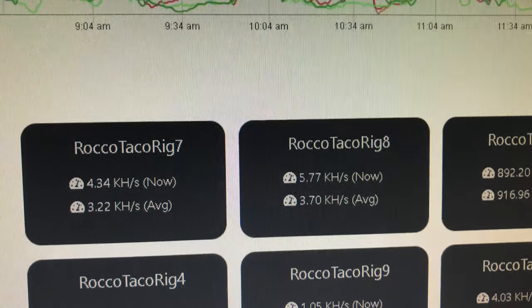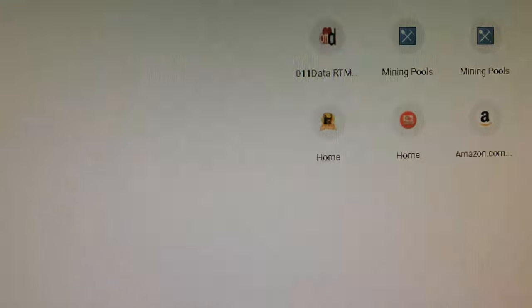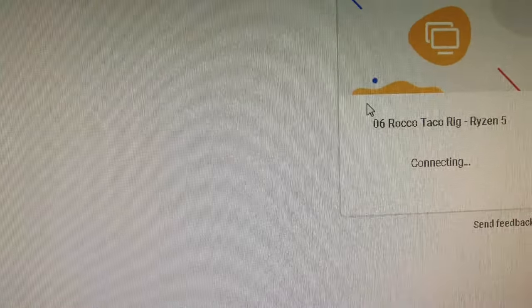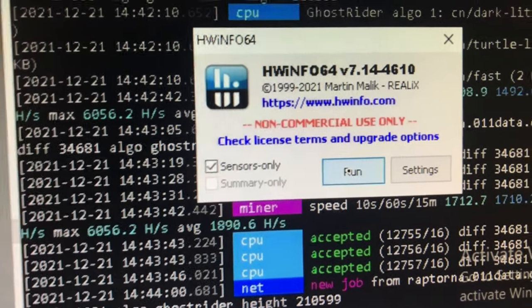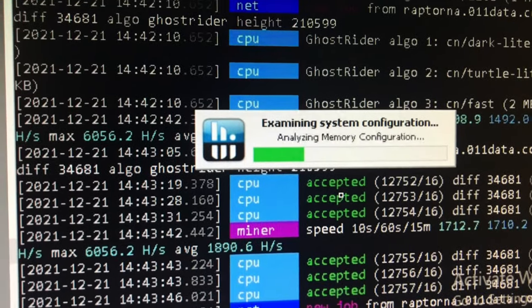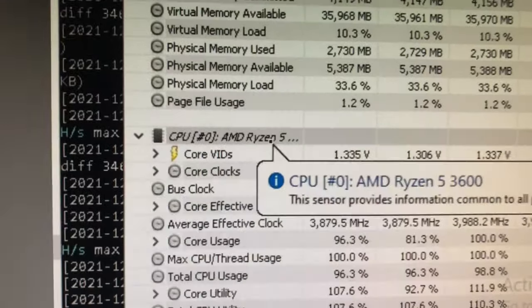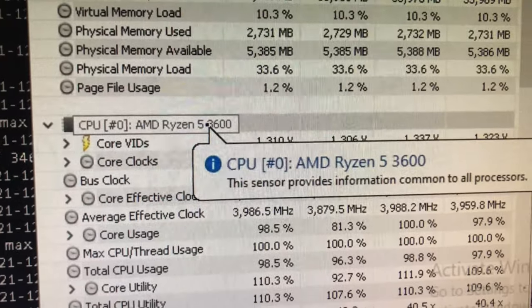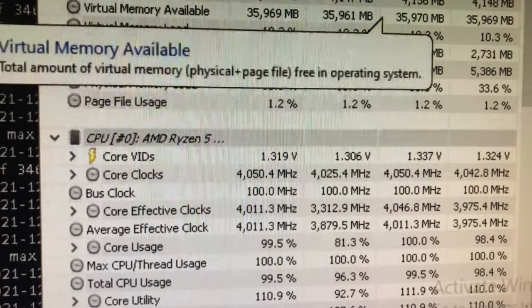I wonder if I can check that right now via Chrome Remote Desktop. Let's do it real time — rig 6 and rig 9. Going to rig 6 — it's a Ryzen 5. Let's open HWInfo — sensors only. HWInfo is your friend, download it, it's free. There we go — rig 6 is a Ryzen 5 3600.